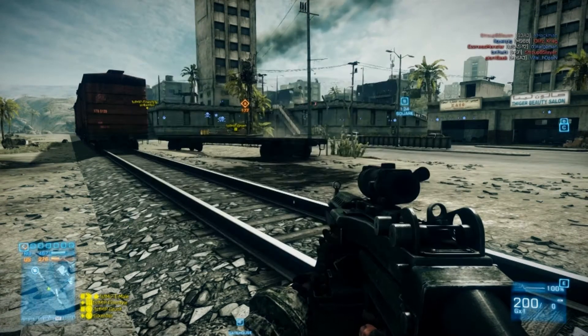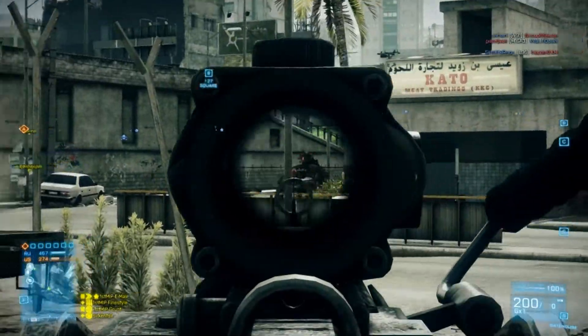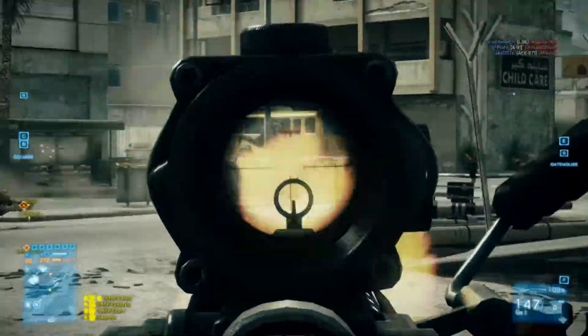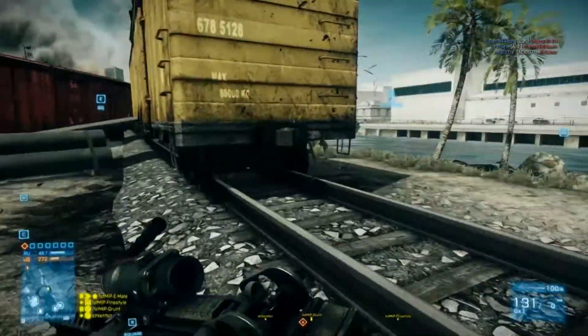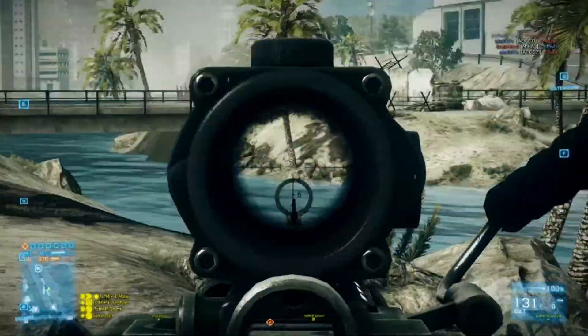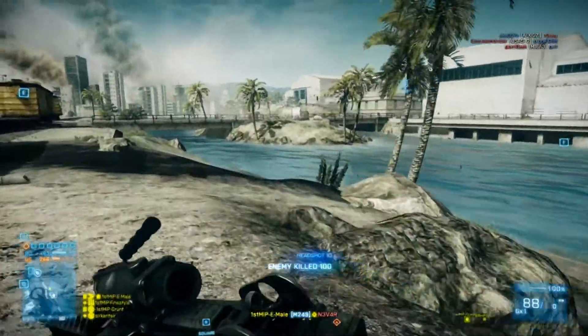A fast mover flying past Bravo to Charlie. I see him — engaging. Coming to Echo. Echo, guys, pull back. He's going right across. I got one — I didn't get the other.